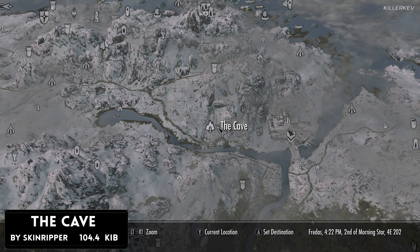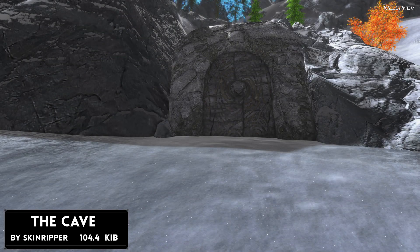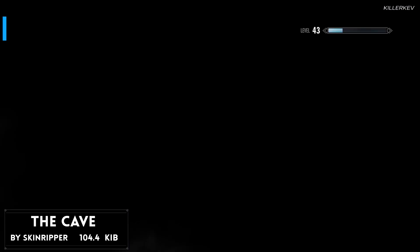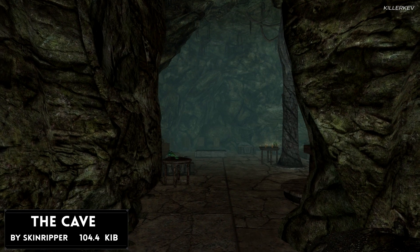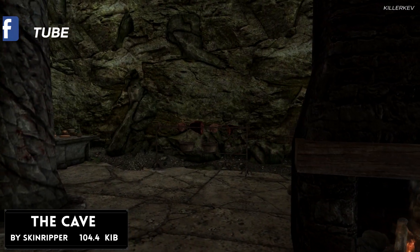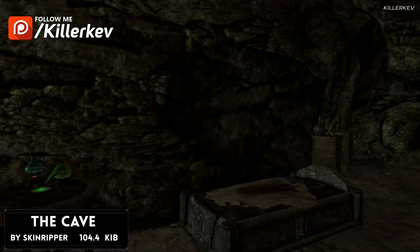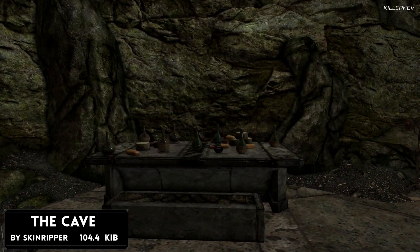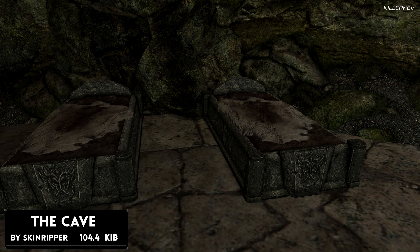The Cave comes in at 104.4 kilobytes. It is a small player home where you can store all of your belongings and rest in a cool, relaxing environment. There is some cooking hardware, an enchantment table, and an alchemy station. As you can see on screen, this is the location, and once inside there's a collection of storage compartments and a couple of beds for you and your follower.